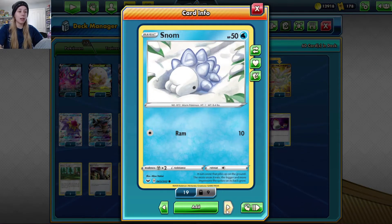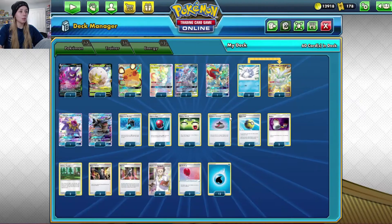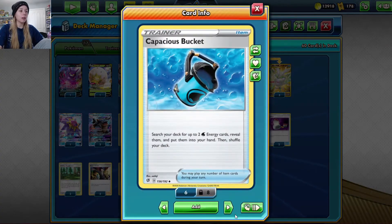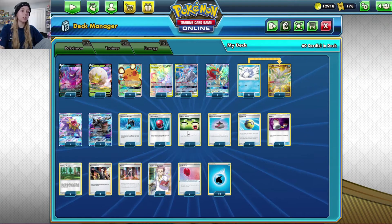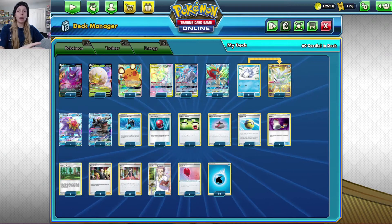Without Frosmoth, you don't have that rapid energy acceleration. We run three copies of Snom and three copies of Frosmoth. For a bit of energy help, we've got Capacious Bucket — I run three copies of that. A recent change I made is Energy Switch.